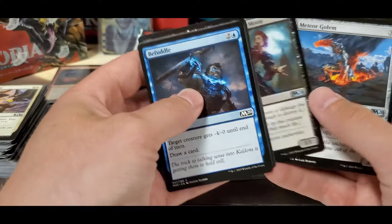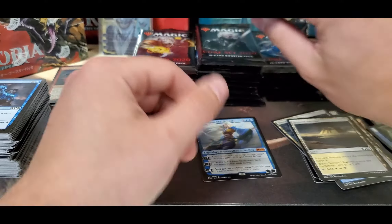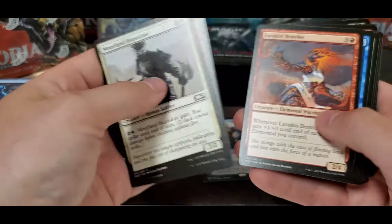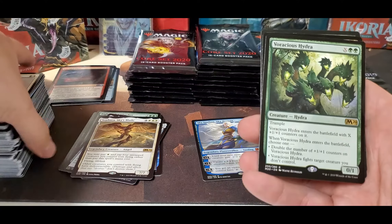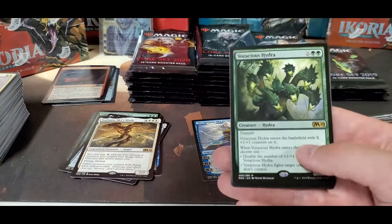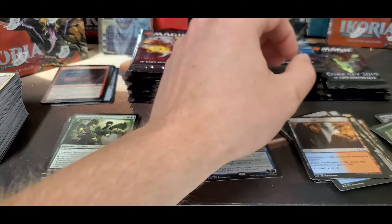Empire Dire Moon and Skyblade for our rare, and a wolf token. Ringleader and a Hydra — Hydras are fun. I've been working on a Commander Hydra deck; I tried it out the other day and it had a few issues. Definitely got to get a little more removal in there, but it's getting there.